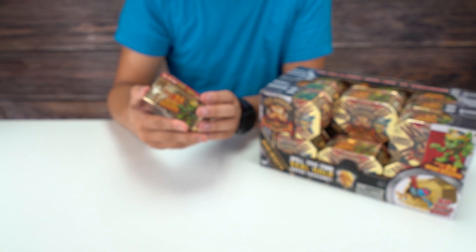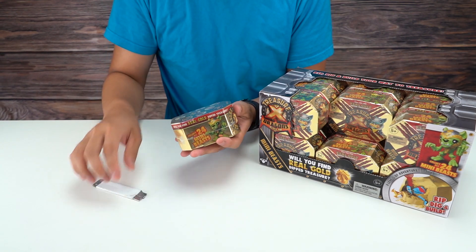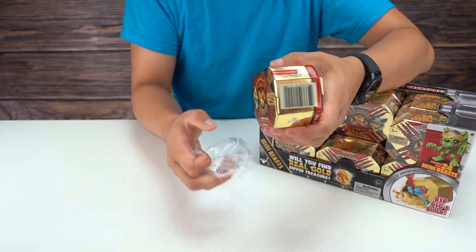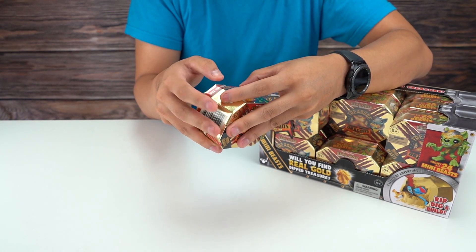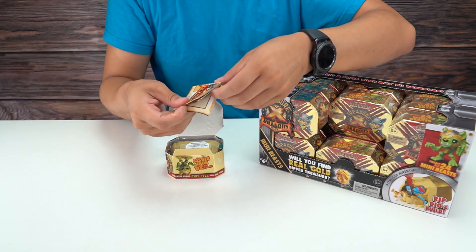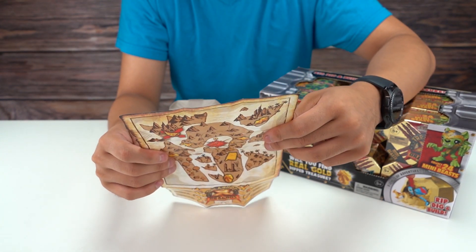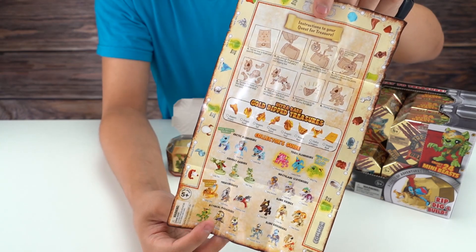I'm super excited, let's open this up. All right, I have a little thing here — there we go, let's set that aside. How do we open this bad boy up? It looks like — oh, here we go. So inside here, what do we have? This looks like the map, full size. All right, let me see — instructions for your quest for treasure, find the map. There are ultra rare dipped treasures.